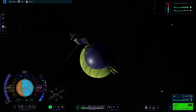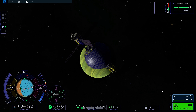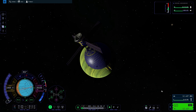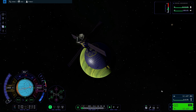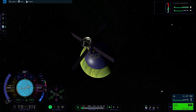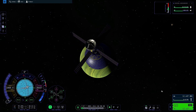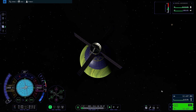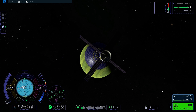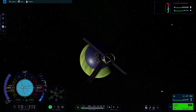So the periapsis is the closest point that you are in an orbit to the thing you're orbiting around — in this case, the planet Juul. The apoapsis is the furthest point away. Because you're almost never in a perfect circle, it's always going to be some kind of oval shape. There's always going to be a time when you're closer to the thing you're orbiting and a time when you're furthest away from it.